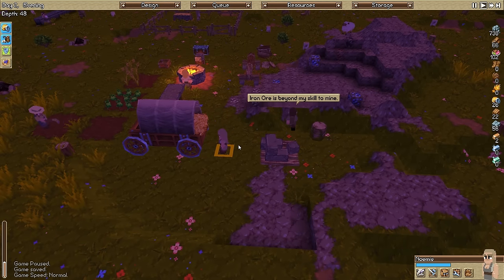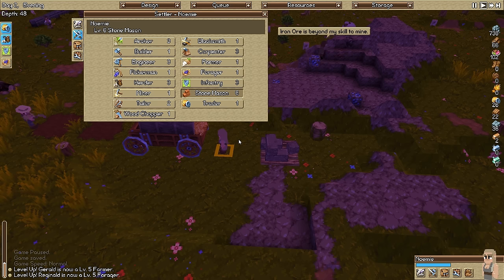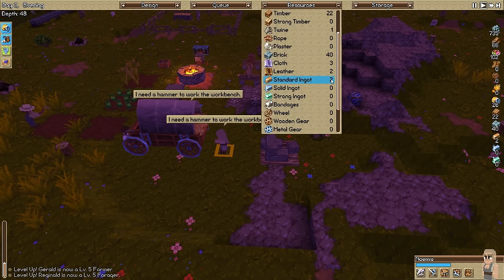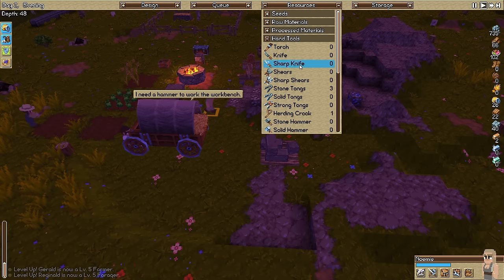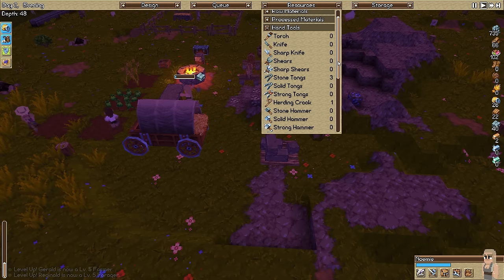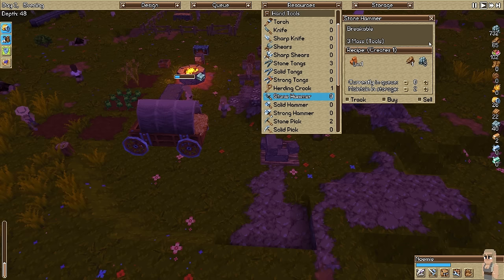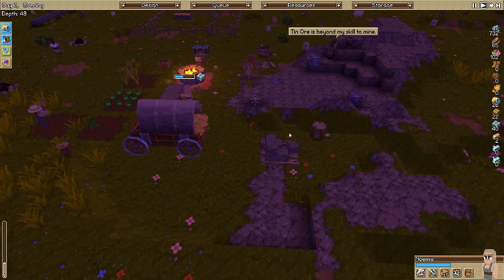The stonemason - why aren't you doing anything? I need a hammer. That's right, I didn't set up any hammers. So what we need is hammers. We're going to go to hand tools, then stone hammer, and we're going to keep three stone hammers. She'll make her own stone hammer. She's good to go.